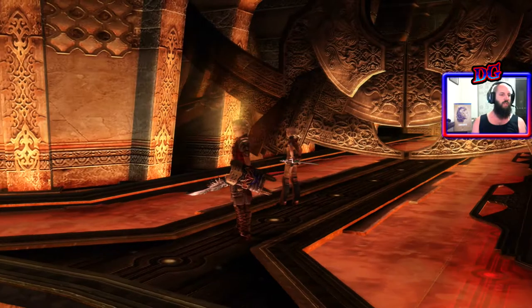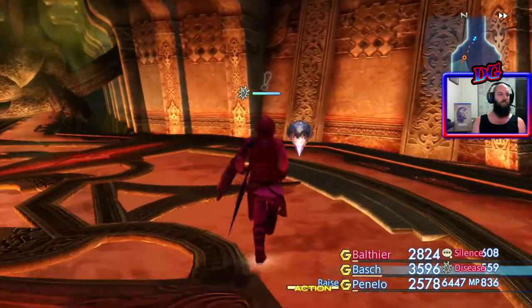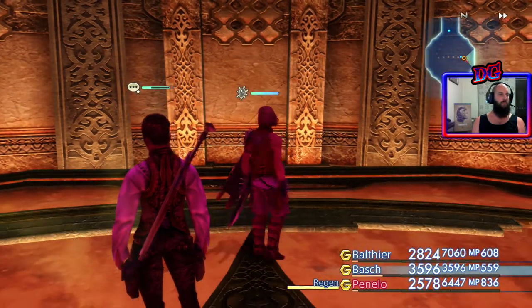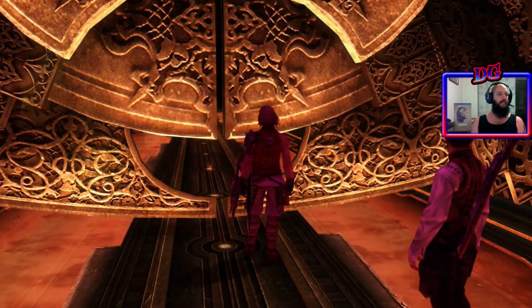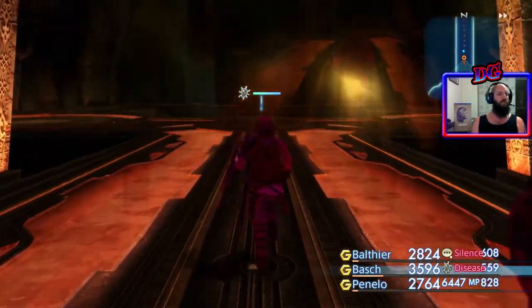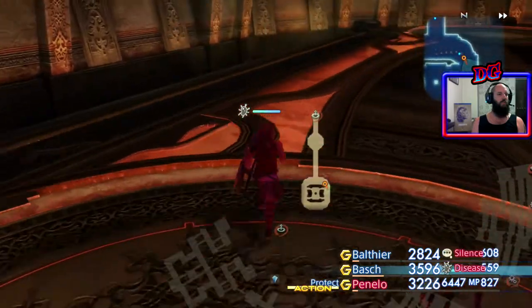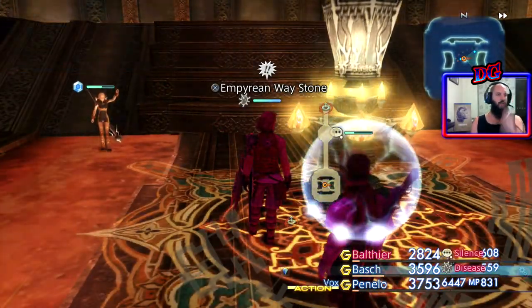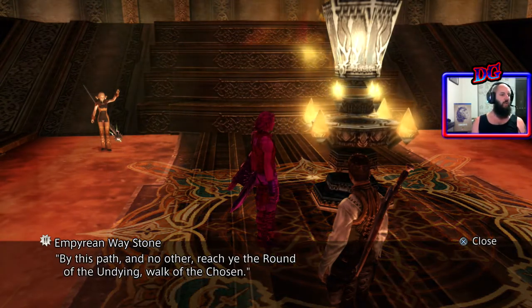You obtain the Esper, Shamasai the Whisperer — which way, the Whisperer's silence. Interesting. I don't know what Disease does, but it can stay. The Empyrean Waystone — by this path and no other, reach ye the Round of the Undying, Walk of the Chosen.